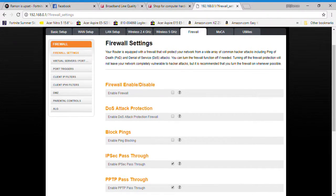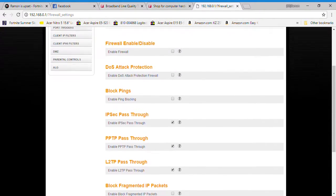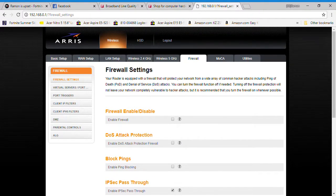Disable this, this, and that - then apply. That's what I did. You can use the 5GHz band, but I can't use the 5GHz for some reason, at least on my phone.